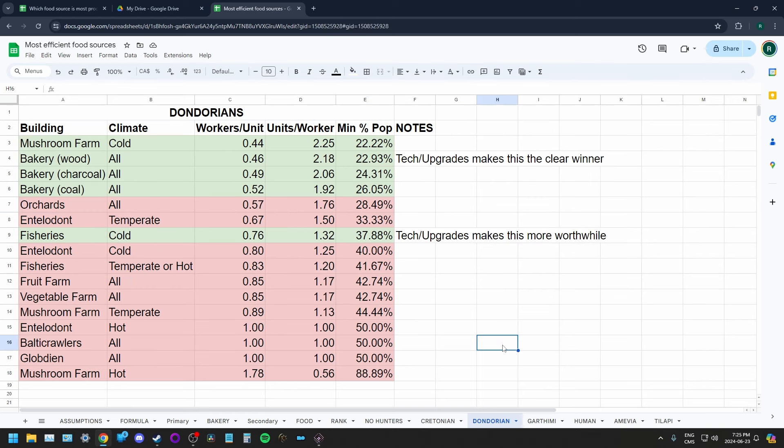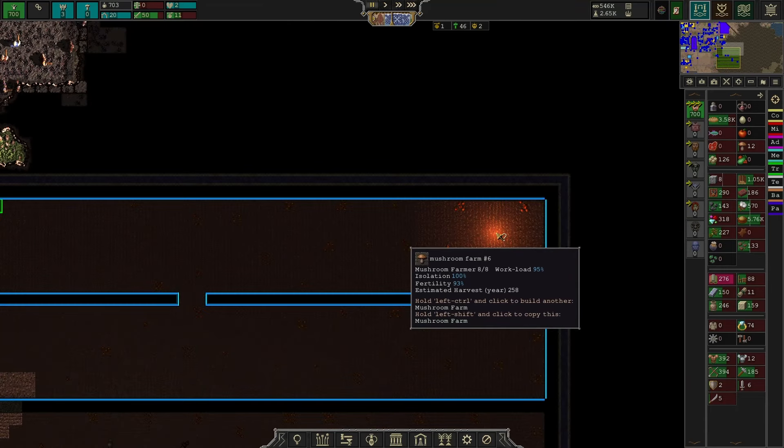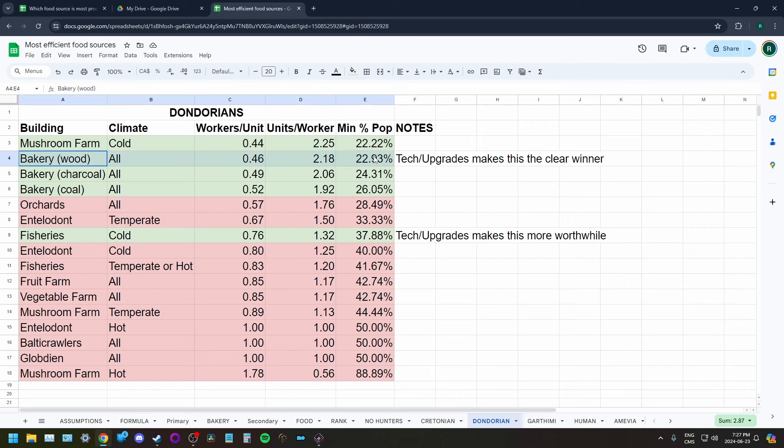Dondorians like to eat mushrooms, bread, and fish, and prefer cold climates. In a cold climate, mushroom farms are a solid contender. To get about 90% fertility with mushroom farms, you ideally want to build them in mountains, and to maximize fertility you need to build near a source of fresh water — a base of 80% for mountains, then fresh water to bring it higher. Unless you have a good spot for a mushroom farm, bakeries are probably the easiest bet as Dondorians, and even farming the grain yourself with Dondorians gets you almost as good results.